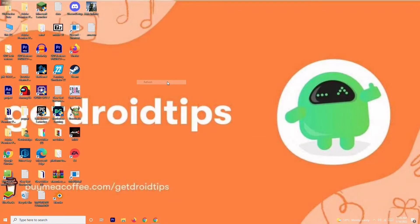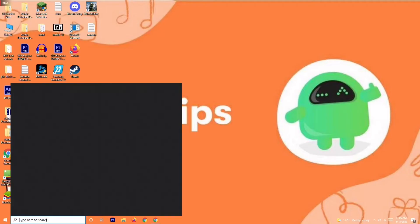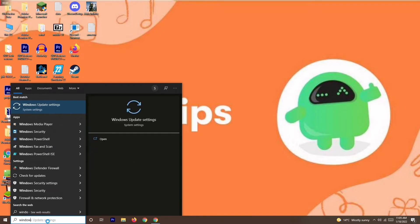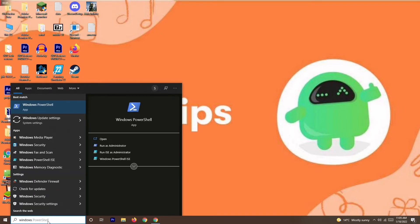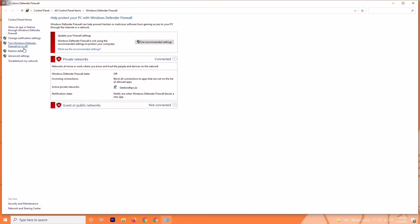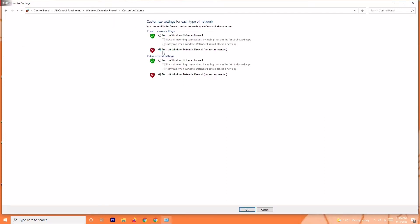If you're still having the issue, the next solution is to disable the antivirus. Search for Windows Defender Firewall in the search bar and open it. Click on 'Turn Windows Defender Firewall on or off' and make sure to turn it off if it is currently on.